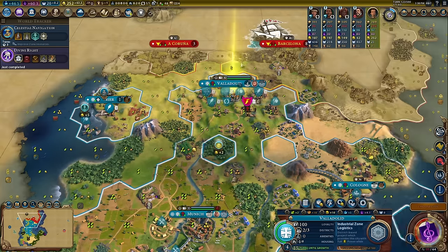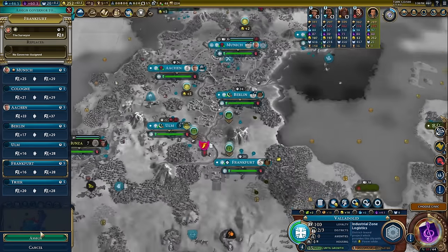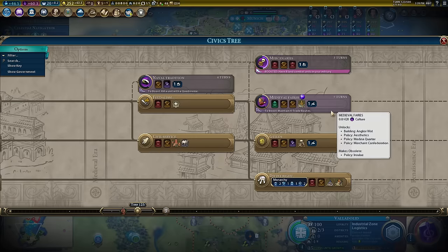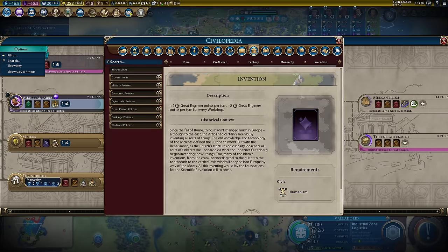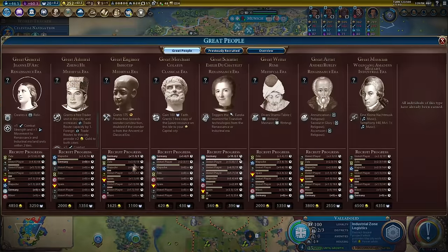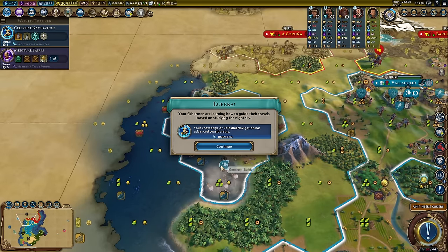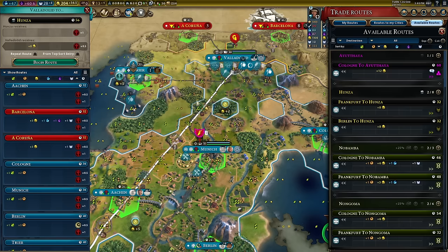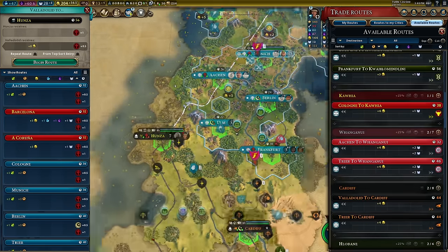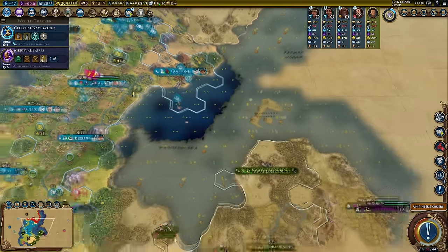I'm going to move Liang south to Frankfurt — builders are going to be more needed down here. Then we go medieval fairs into humanism, then invention. Celestial navigation is boosted — saves us some science, well worth it. The most gold we can get on a trade route — from Cologne, hell yeah, that's an amazing route. Any gold return we can get right now is well worth it.